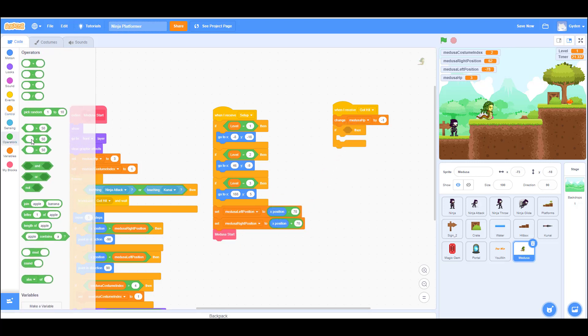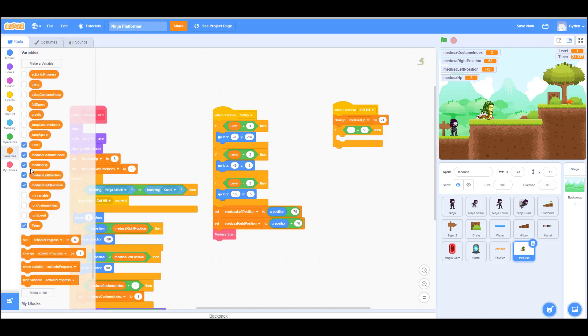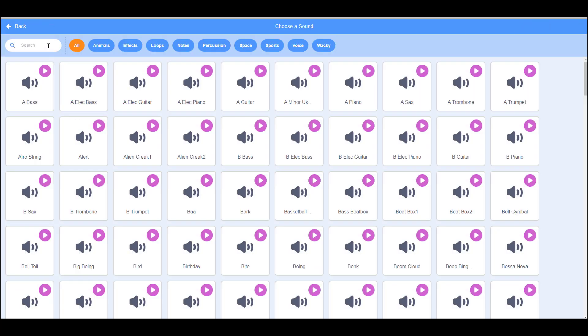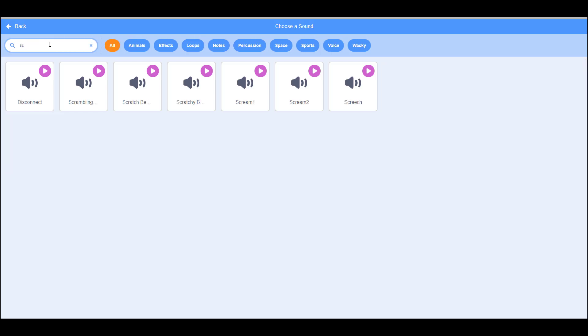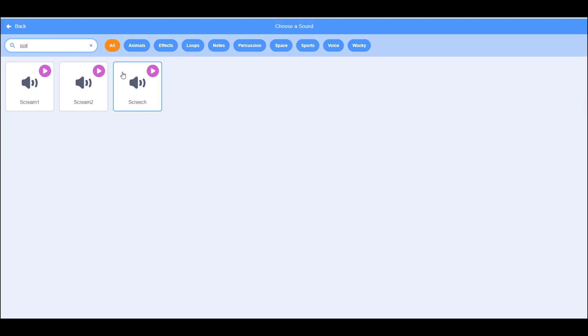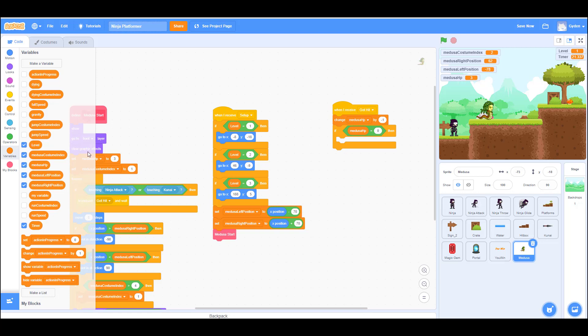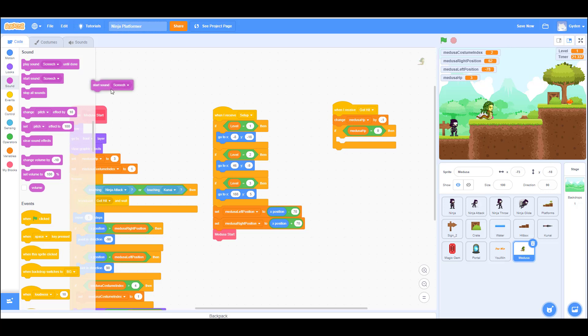We'll check if the Medusa HP is equal to zero — that means she's dead. Let's search for a squeaky screaming sound to add. This one sounds pretty good — we'll use it so that when she reaches zero HP she kind of screams.